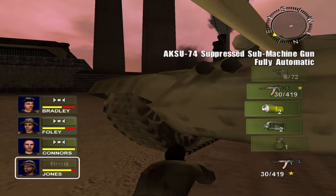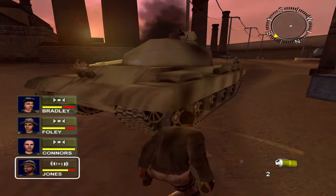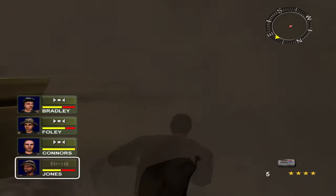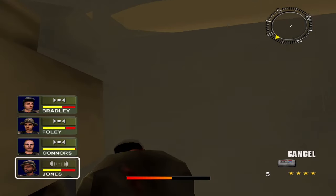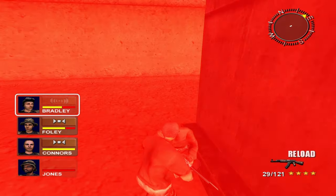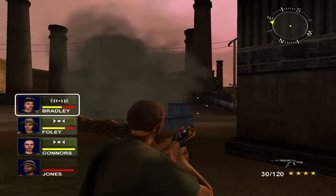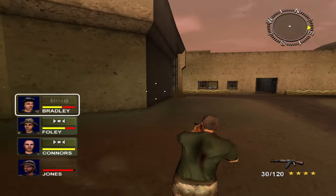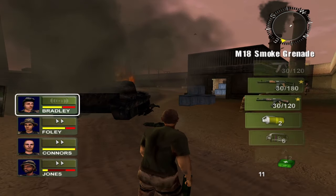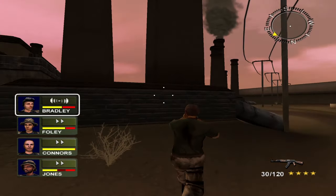I don't know if I need that C4 for anything else. Can I throw this? I'm gonna be safe and do this. I don't know if that mine will go off immediately. I didn't think I was gonna be able to run away. Don't worry buddy, I'm here to get you healthy again. Well, that was interesting. I'm just gonna assume I have to go around this way.